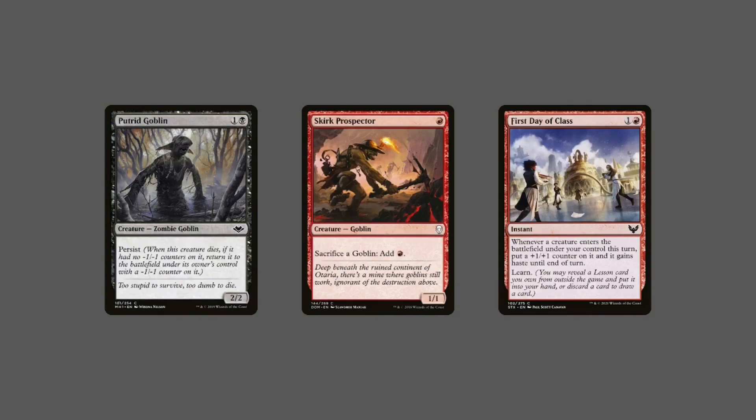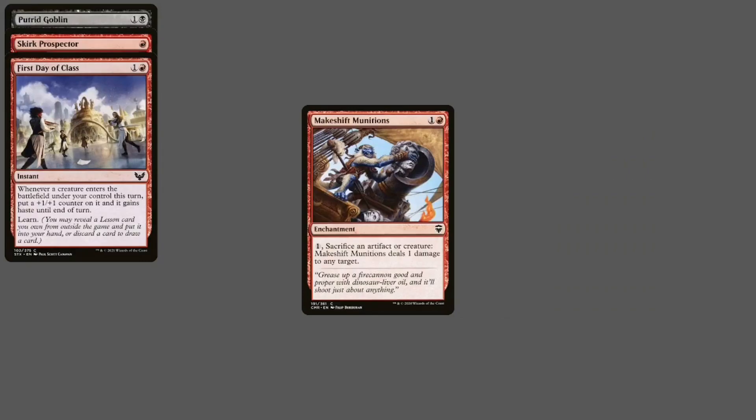First Day of Class also has Learn, but it won't be useful for the combo. With those three cards you will also need Mayshift Munitions, an enchantment for one red and one colorless, which has: for one colorless, sacrifice an artifact or creature — Mayshift Munitions deals one damage to any target.